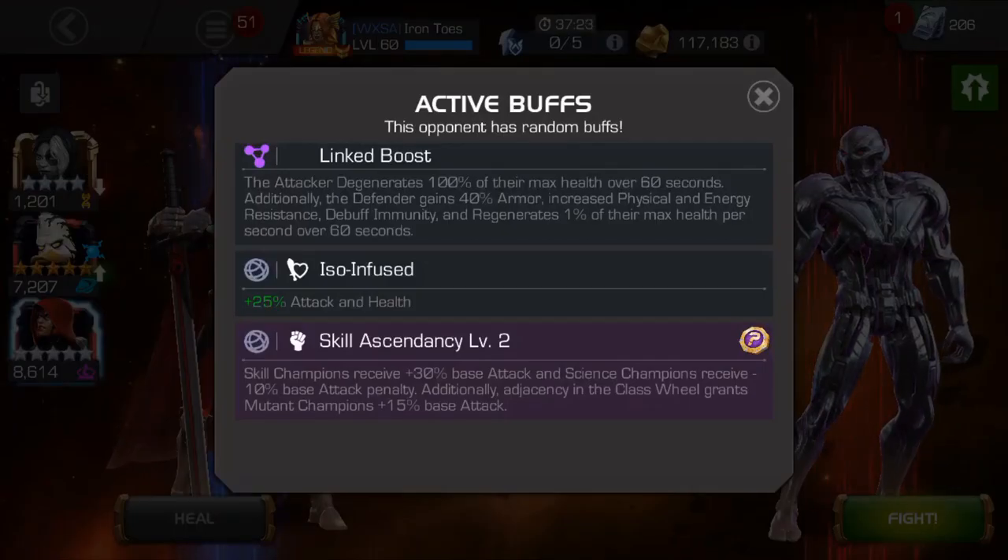The Linked Boost node in Alliance Quest is clearly designed to not be able to be passed. It was kind of a mystery what it does, but in recent months they put clarification text on the boost. Basically what it does is: the attacker — you — lose 100% of your health over the first one minute of the fight, so you only get a third of a fight by default to try and win. The defender gets 40% armor, which means they're harder to beat, with increased physical and energy resistance.